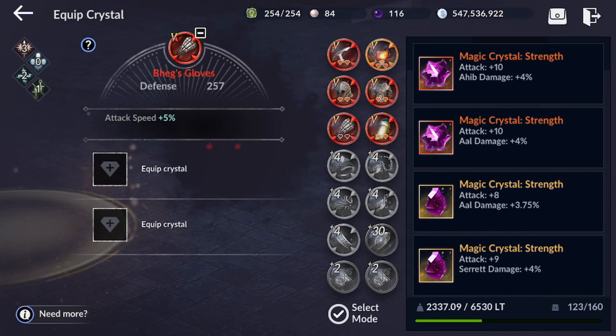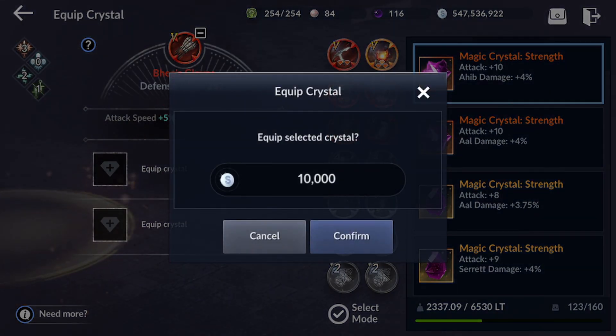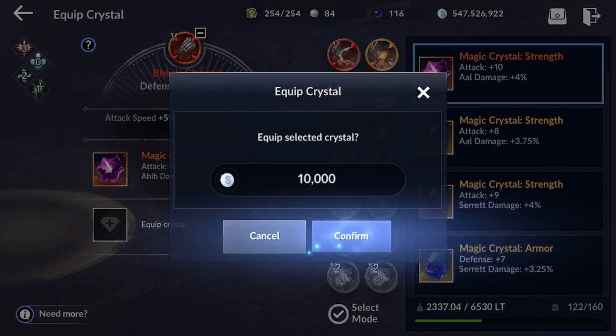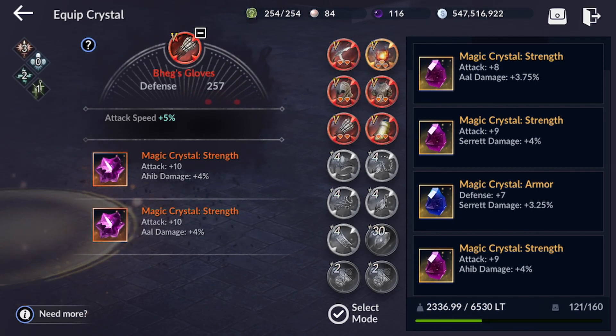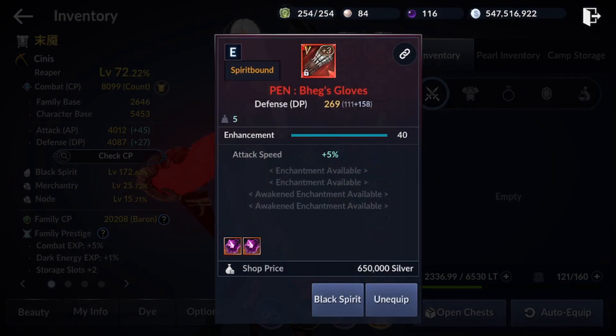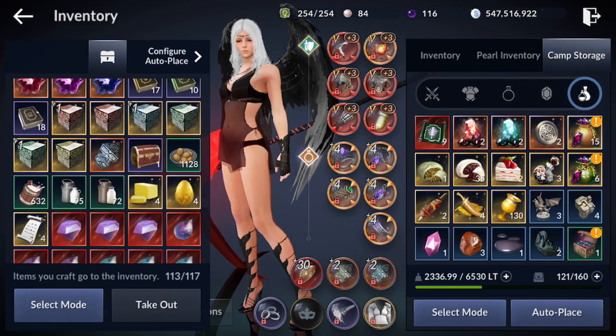I forgot we only have two crystal slots on this one — that is a problem. I'm gonna put on this one first, plus 10 all damage. And now we are going to re-enchant all our enchantments.